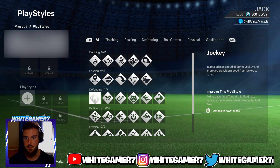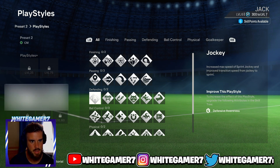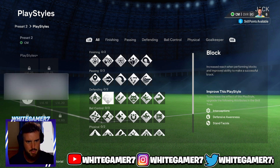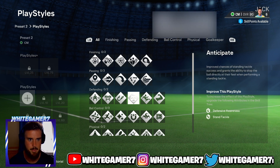For defending, since we're a center back, we'll be using these the most. You have the Jockey, which increases max sprint speed and jockey speed. You have Block — for that one you need interceptions, defensive awareness, and standing tackle to unlock it. Then Intercept, Anticipate, Slide Tackler, and Bruiser — that could be OP.